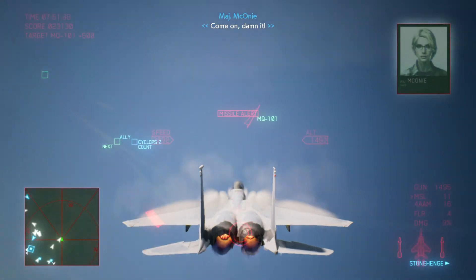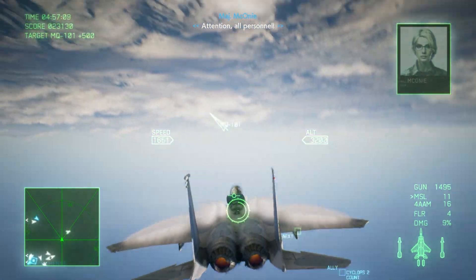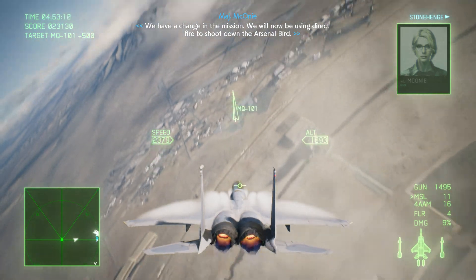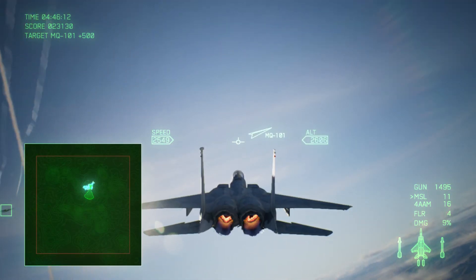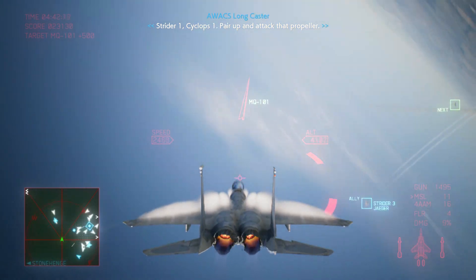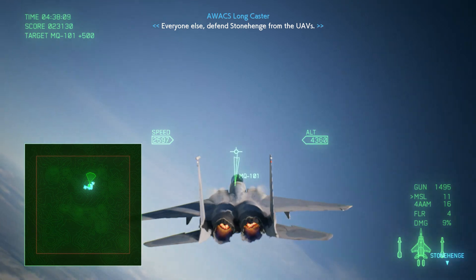We're going to carry out our mission! Attention, all personnel — we have a change in the mission. We will now be using direct fire to shoot down the Arsenal Bird. Attack the central propellers. If you can destroy them, the Arsenal Bird will slow down. Strider 1, Cyclops 1 — pair up and attack that propeller. Everyone else, defend Stonehenge from the UAVs.